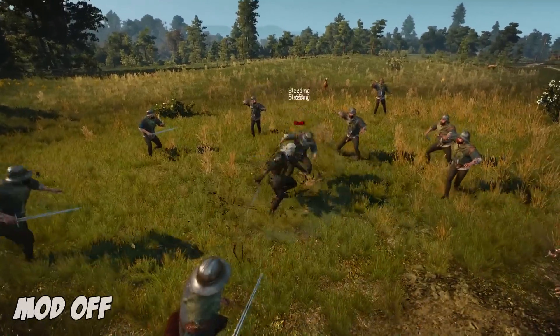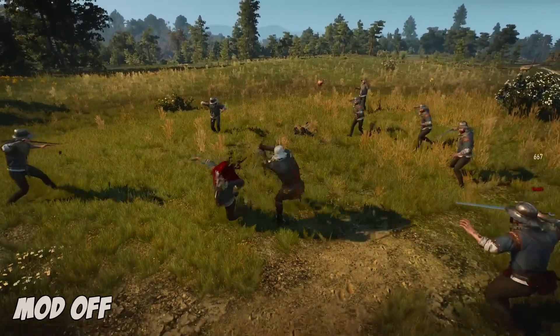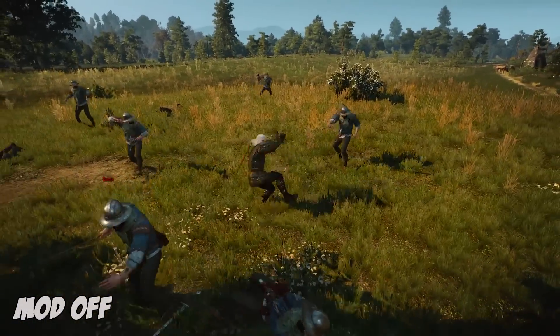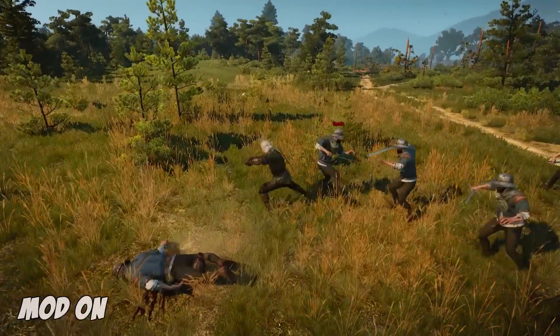Welcome to the Ultra Gore mod by Yosepi. It increases the dismemberment chances that the trophies give, doubling the dismember rate. Gore-tastic. Make sure you equip one of the trophies, such as the Griffin Head, to activate the modding.